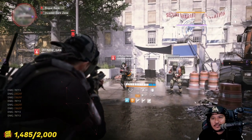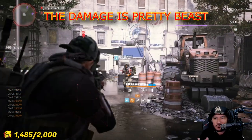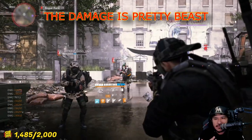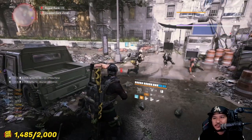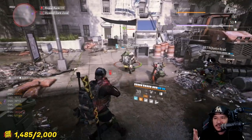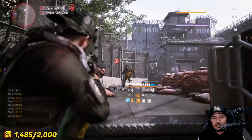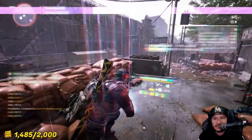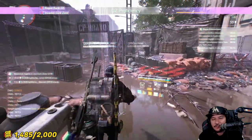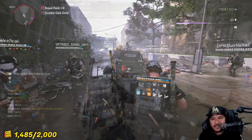I took this into the dark zone and these guys were nice enough to let me test it on them. This is when we first got the stacks — I wanted to see if it would down them all, but you actually have to hit each one of them. It does insane damage. My man right here had an insane armor build and it almost one-shot him. With three stacks only it destroyed the dude. If you have five stacks you're gonna double your damage.